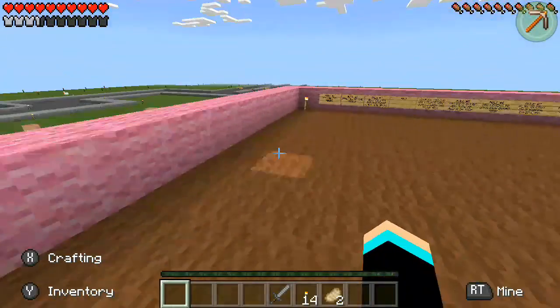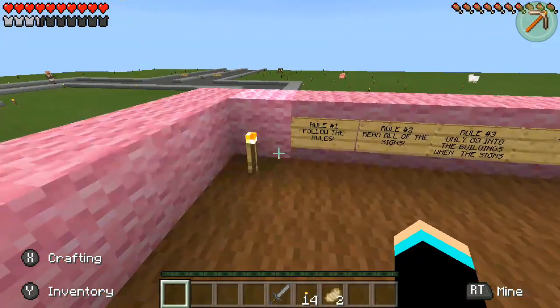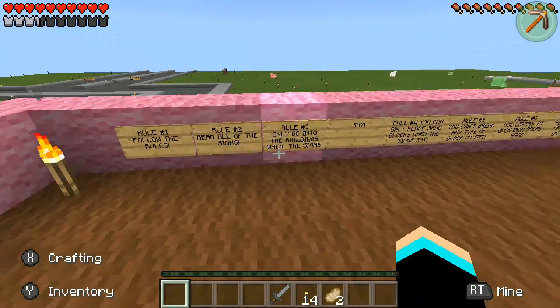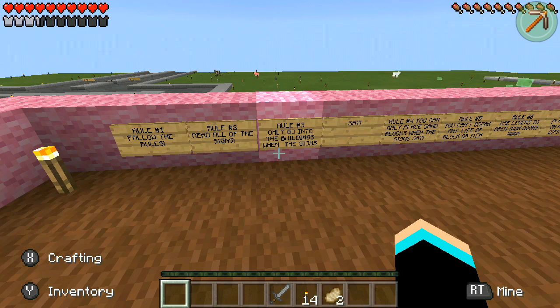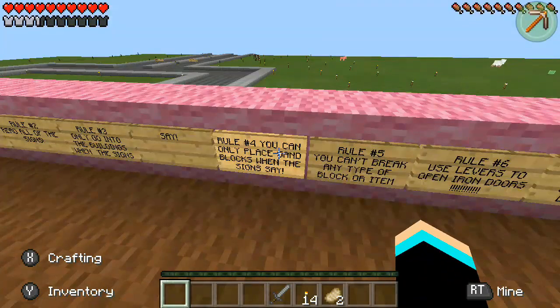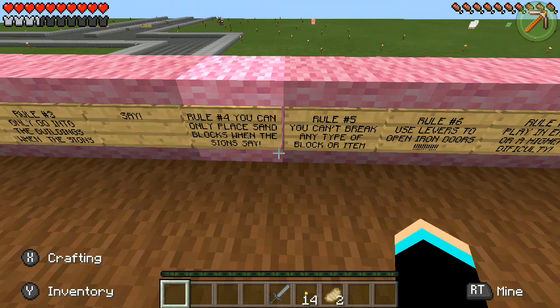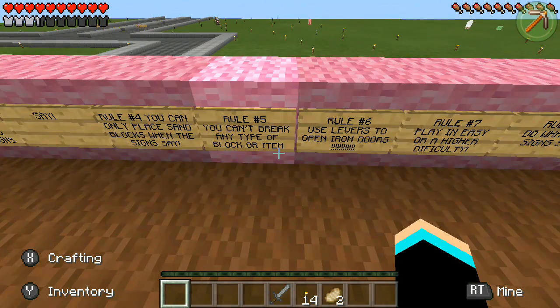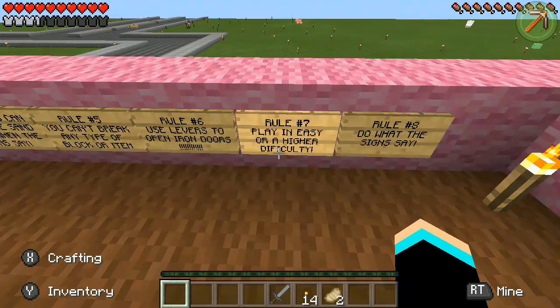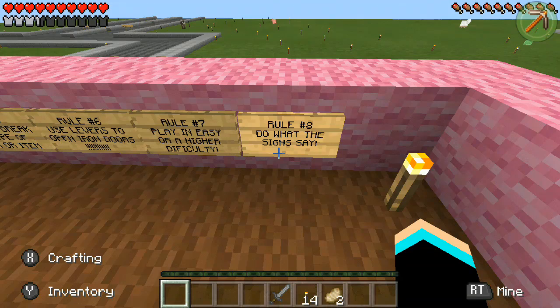Now for reading the rules — let's see if I was right. Follow the rules, don't break the box, you know how this goes. Read the signs to the buildings. Oh, we need levers — nice. Place sandstone where it says to place it. So pretty much we were on the same thing. To open the iron doors, we need levers. We did pretty good, and do what the signs say.